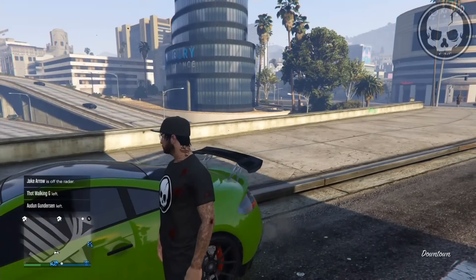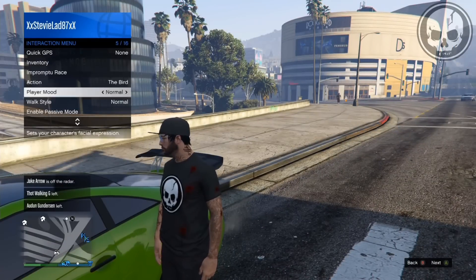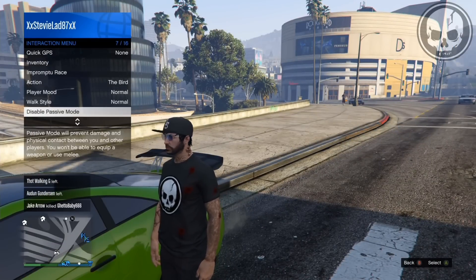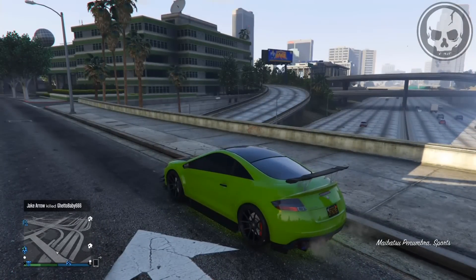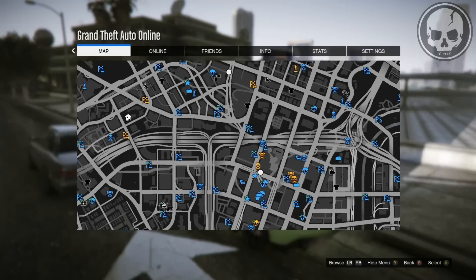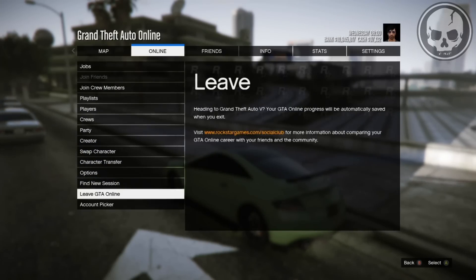First things first, you want to go into any session and enable passive mode on your character. Once you've enabled passive mode, get back in your car and simply get your friend to invite you to a session, or you can find a new GTA Online session.